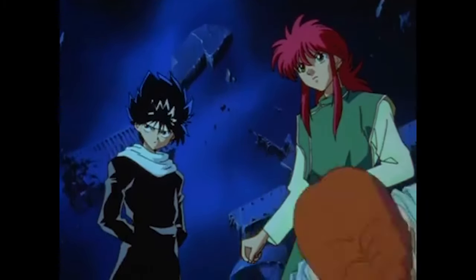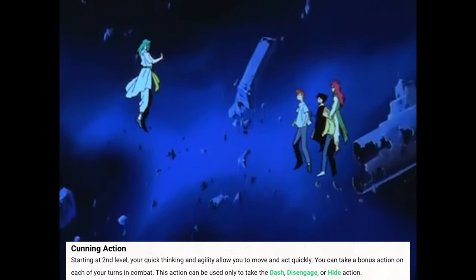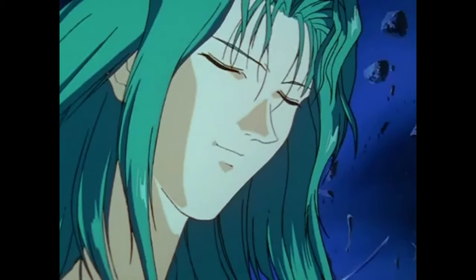At level 6, we take another level in Rogue, giving us 6d8 hit dice and a total of 39 hit points. We also gain Cunning Action, allowing us to use Dash, Disengage, or Hide as a bonus action, which reinforces the fact that Kurama is a quick thinker on the battlefield.